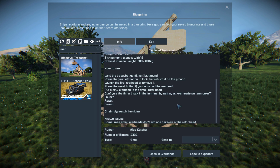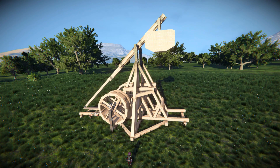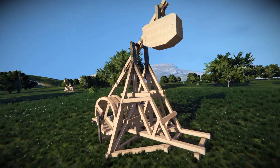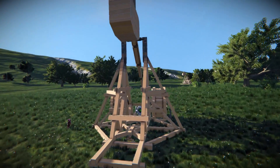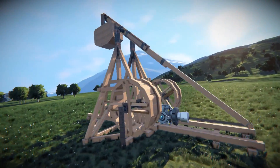It does have a how-to-use guide, but I'll talk you through that once I've gone and fired it. So we're just going to take a quick little look around the outside. It should be pretty self-explanatory — this is a trebuchet, the bucket's going to come down and the arm's going to swing all the way around.